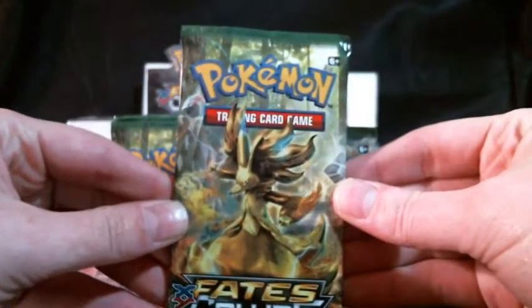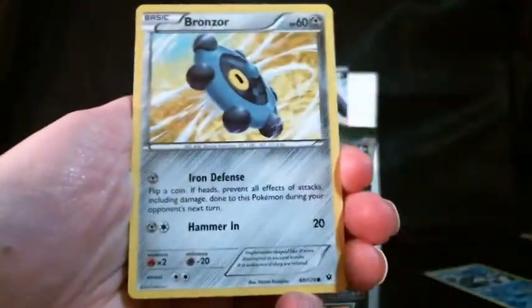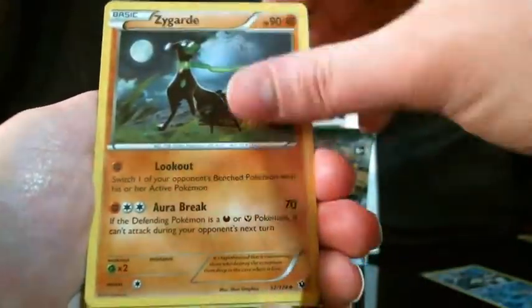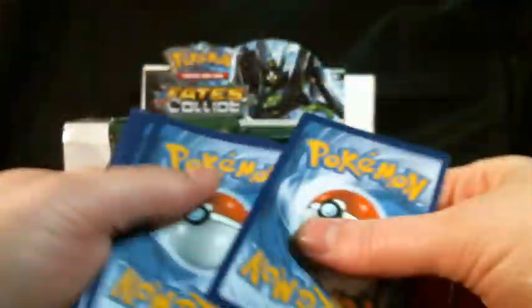Next up is a Braxien pack. This pack has a Bronzor, Mincino, Snubble, Deerling, Riolu, Altaria Spirit Link, Ventspoon, and Zygarde. Our reverse is a Whismur, which is just a common, and our rare is a Superior non-holo. Also letting you know now — any holo cards I pulled from this set are going to be duplicates, so they're straight-up for trade if you're interested.